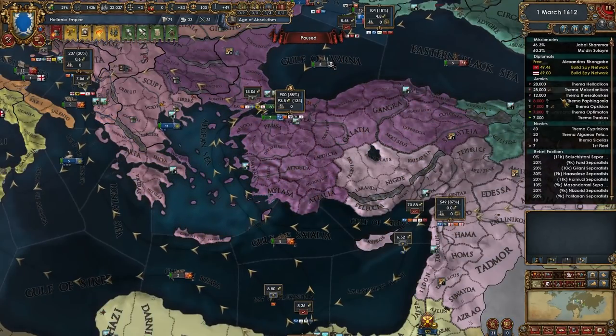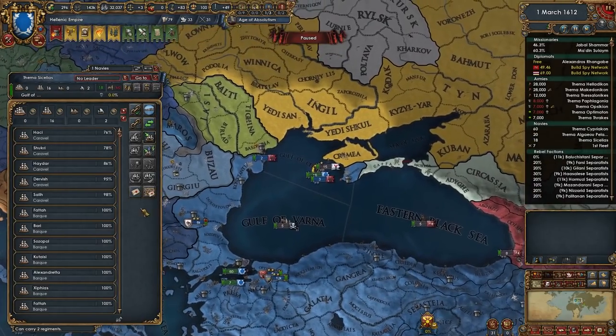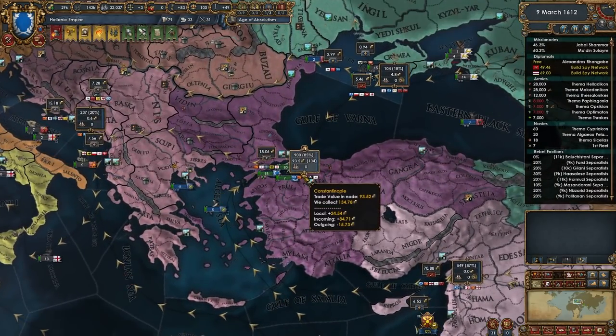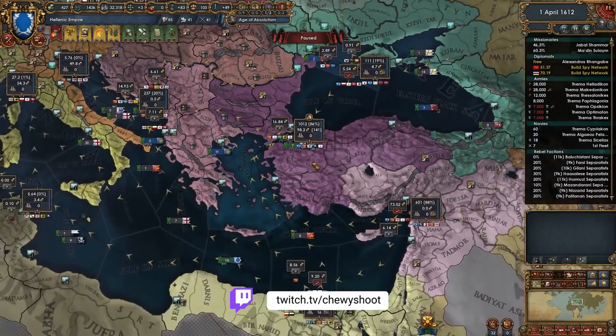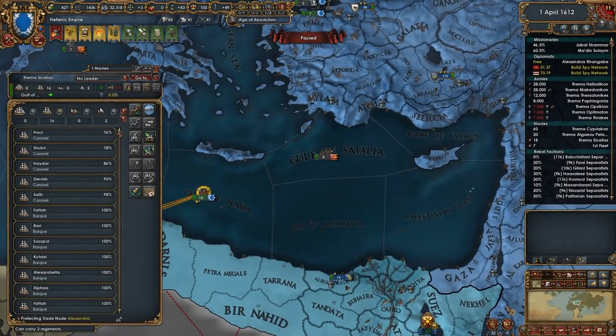It's going to be easier said than done. However, we do have some light ships — perhaps protecting in Alexandria would be appropriate. I'll take us from 93.5 up to about 95 or 98. Really okay.